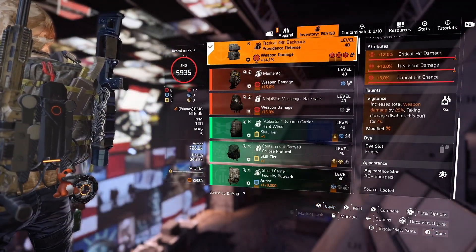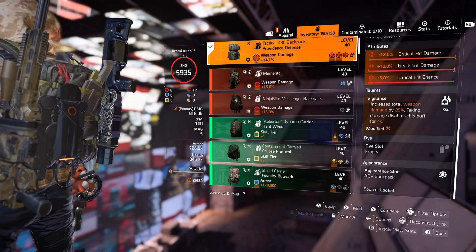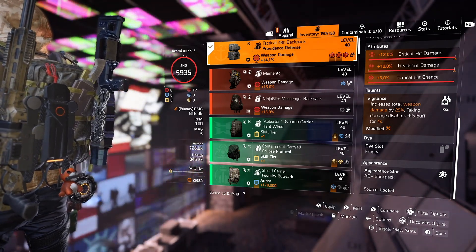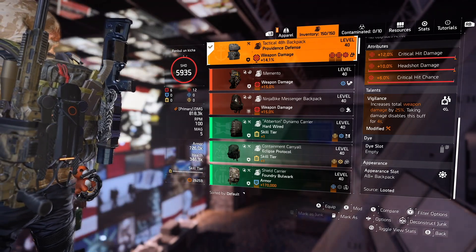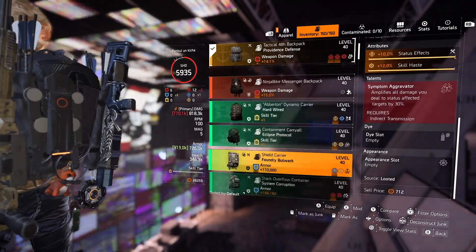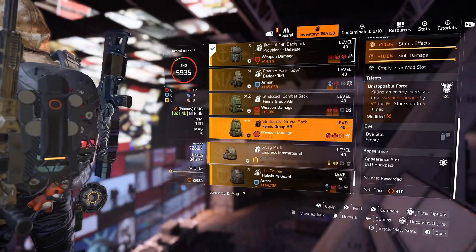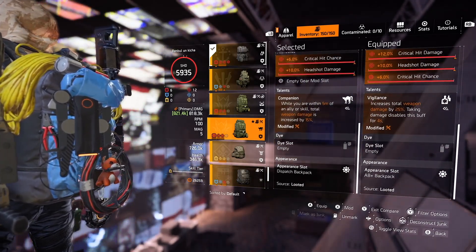For the backpack I'm using Providence with Vigilance. Headshot damage — again crit damage and crit chance. I would swap the crit damage attribute for crit chance, and then switch my crit chance mod for headshot damage. In that way I would push this build even further. Maybe I would reach 25 mil per headshot with full stacks — who knows? Definitely you can have much, much higher numbers.